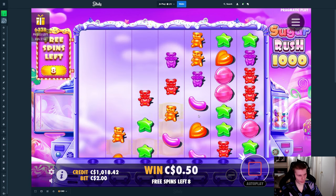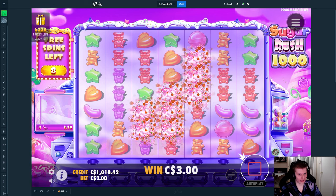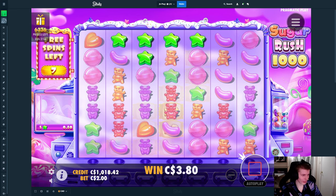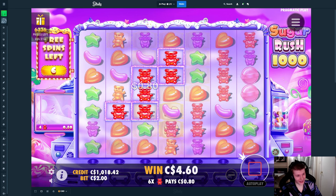Give me some really good tumbles this bonus buy. We're now up to a $200 buy, the biggest one so far, and this is the most important. It is doing something in the early spins, which I think is a good sign. At least I hope it's a good sign.